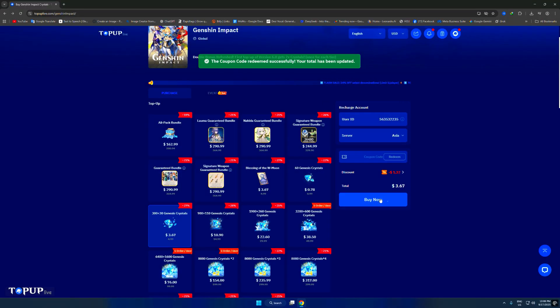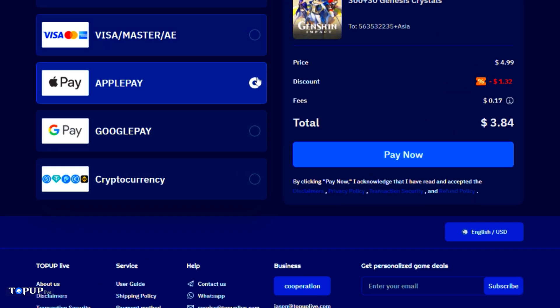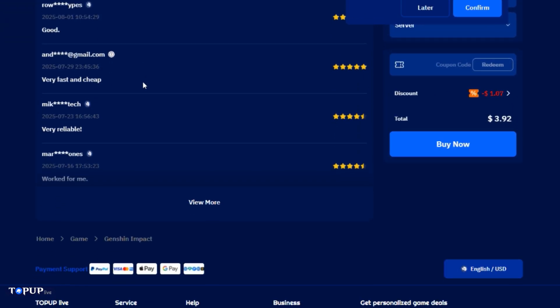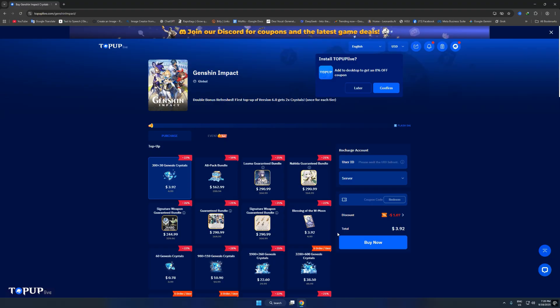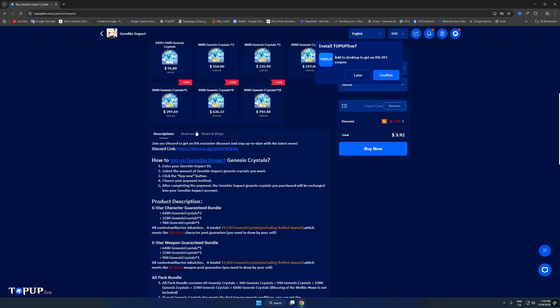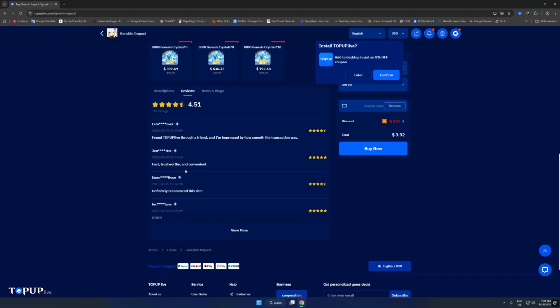The process is super quick — just pick your product, select your server, enter your UID, and don't forget to use my code for an exclusive discount. Your order gets delivered in under five minutes. TopUpLive offers secure payment and already has tons of five-star reviews from happy players. I personally use it myself, and even the Welkin Moons I give away to my subscribers come from there. So click the link in the description or the pinned comment and grab your Welkin Moon or Genesis Crystals at the lowest price.